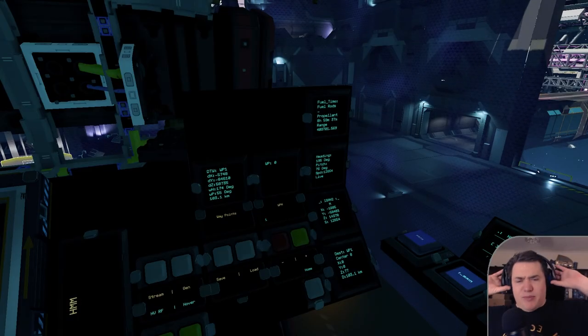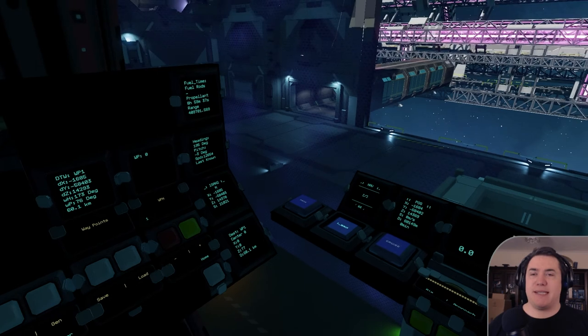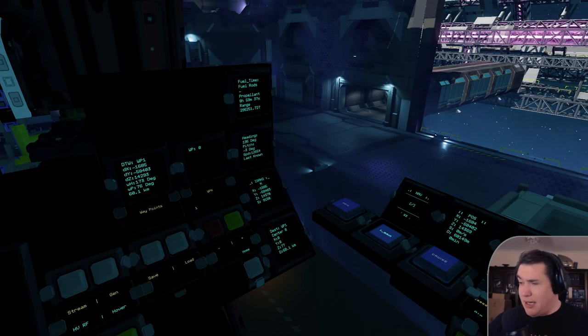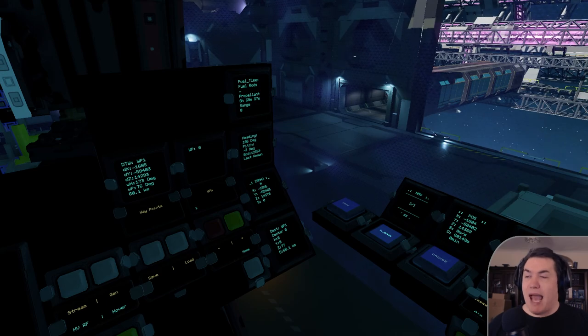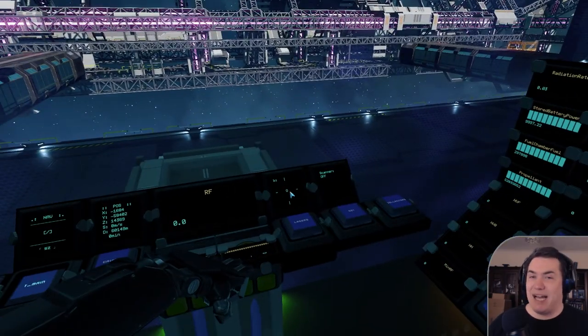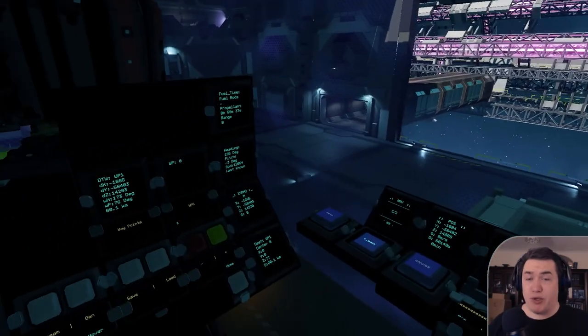Now let's move to the waypoint system. It's a two-part system: first is the waypoint system by Archaego, and we also use a compass by Firestar99. Both scripts are linked in the description so you can use them for your own ship if you want. So how does it work?